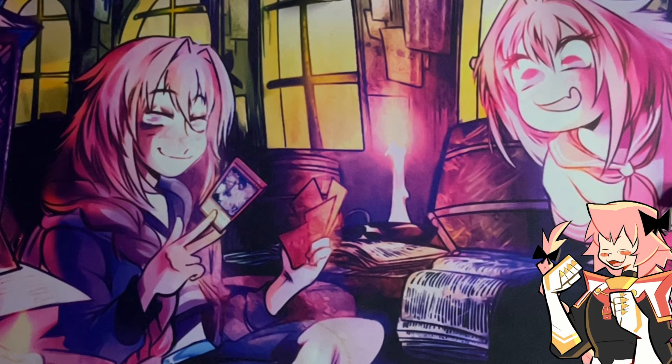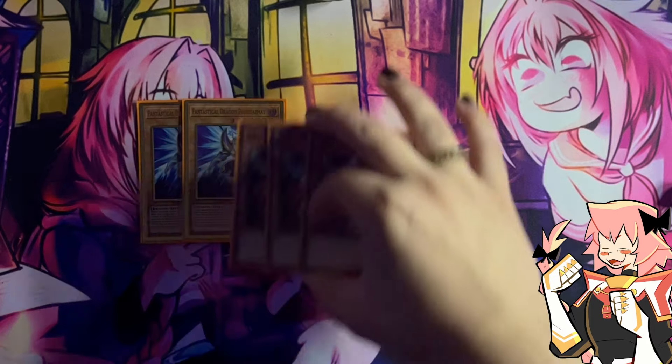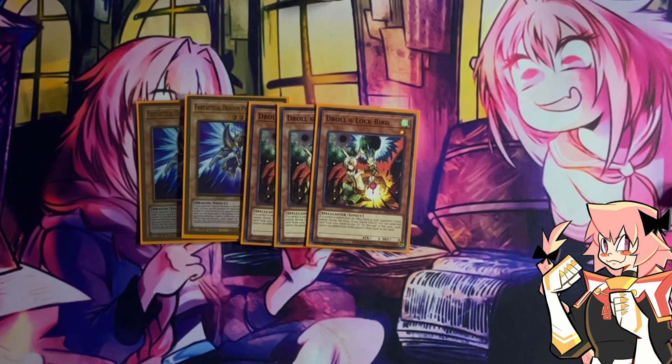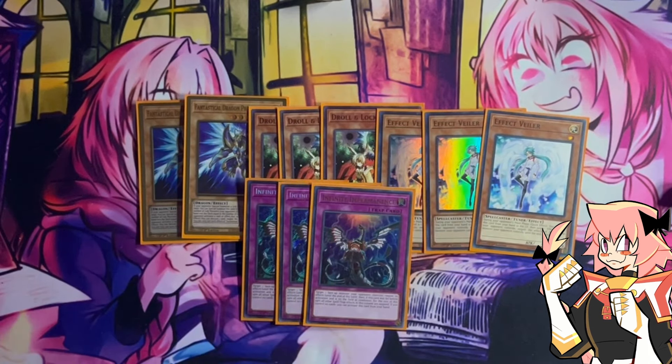Now onto our hand traps. We are on double Fantastical Dragon Phantasmae — everyone's Link Summoning and making S:P Little Knight. Fantasme can get us advantage and fix our hands, and it is S:P Little Knight prevention since S:P targets and Fantasme protects against targeting. We're playing two in the main to pre-board a little bit. Then we are on triple Droll — searchable with Cartesia since it's a spellcaster, and we can fuse with Cartesia using Fantasme since it's a dark. Then triple Effect Veiler — we can both fuse and search Cartesia since it's a light spellcaster. And lastly, triple Infinite Impermanence. Those are our 11 hand traps.